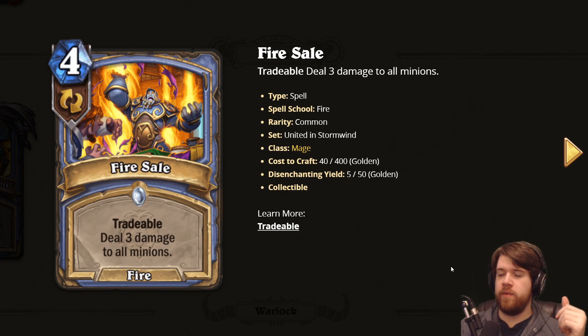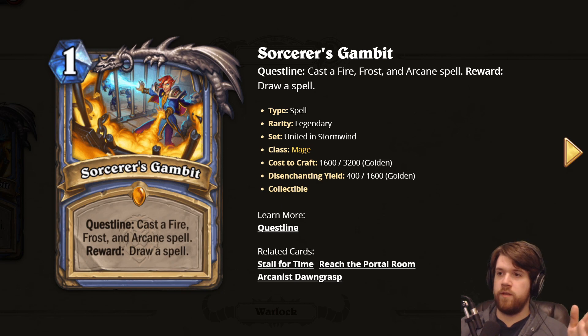Next up we have Fire Sale for Mage — four mana, tradable, deal three damage to all minions. So it's a board clear at basically the same level as Hellfire, and we know Hellfire is a good card. This has a powerful keyword strapped to it, so it's good. It's also a fire spell, which is potentially relevant for the next mage card we're going to see.